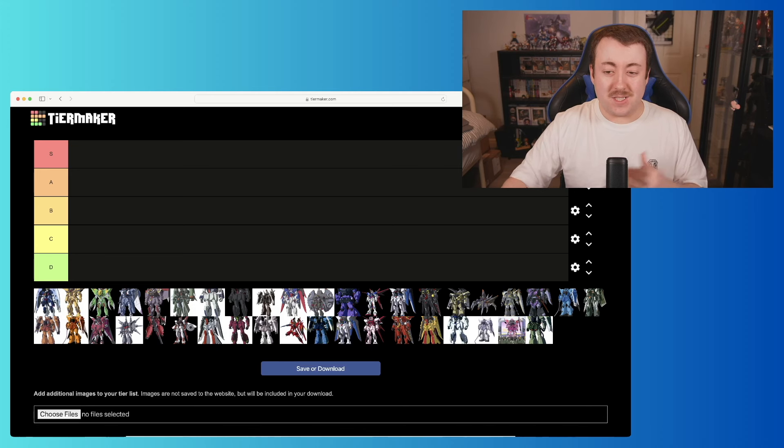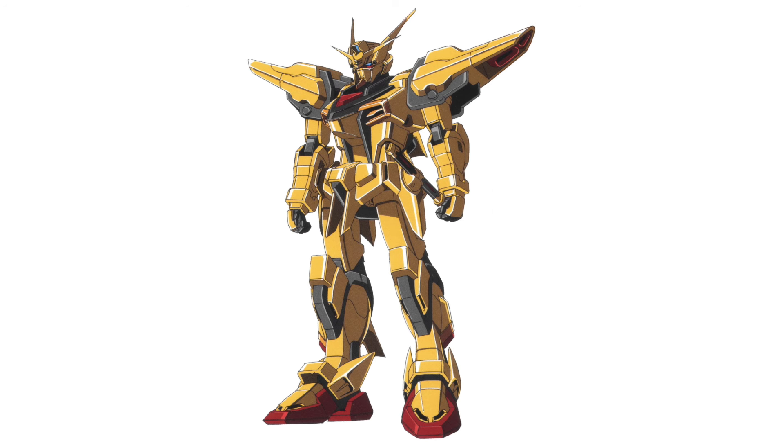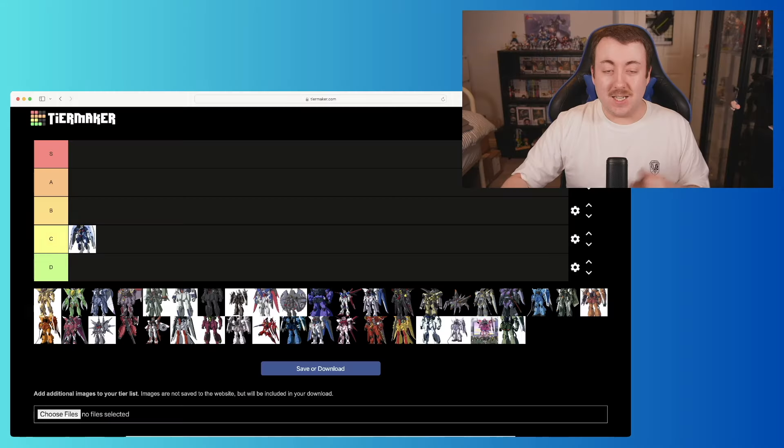We've got the list up here — a total of 40 suits. As per usual: S, A, B, C, and D tiers. Some of these I've talked about before in my Freedom mobile suit tier list; they might be in different tiers here because I'm comparing all the ones from Destiny to each other rather than against Freedom. Starting off, we have the Abyss Gundam.